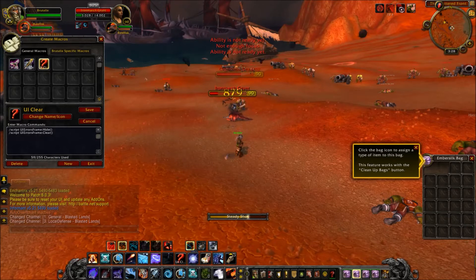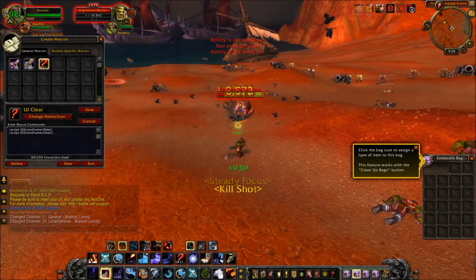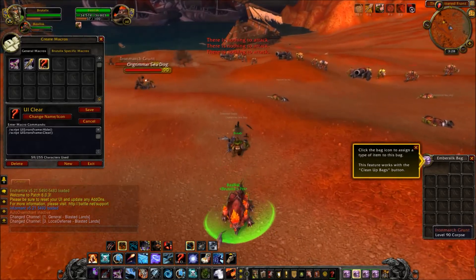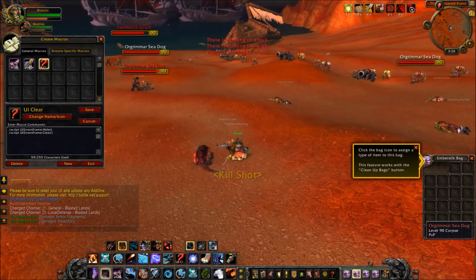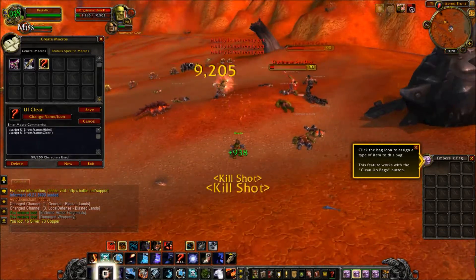See these little red messages across my screen? There's a little error text — abilities not ready yet, spells not ready yet, not enough focus, so on and so forth. Those are pretty annoying, and you can get rid of those by using different add-ons that'll take care of it.